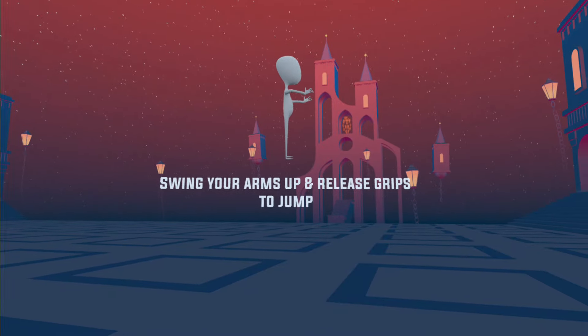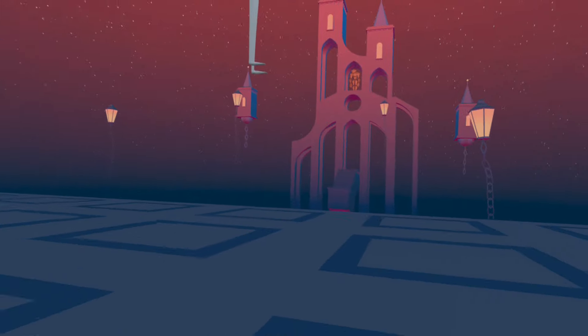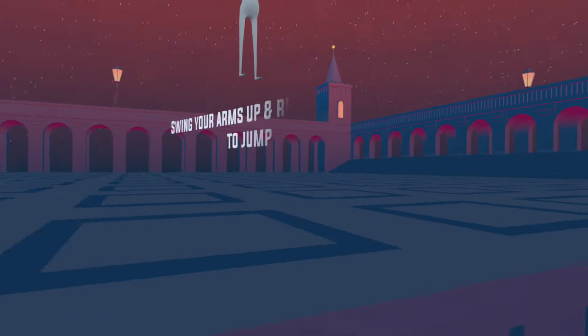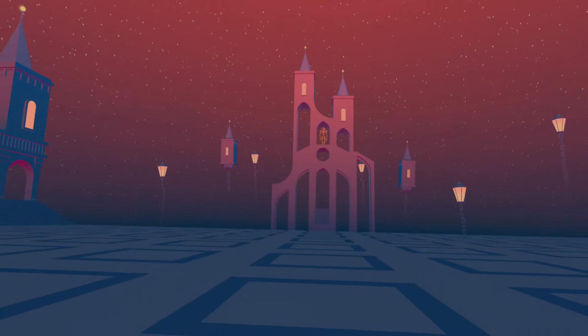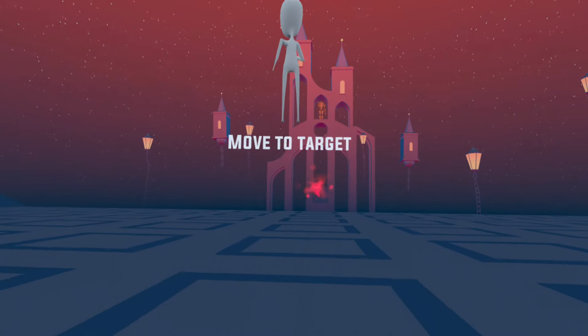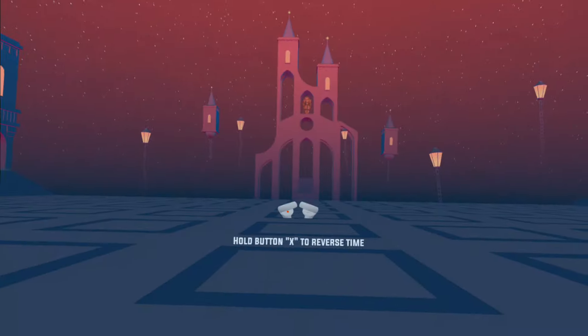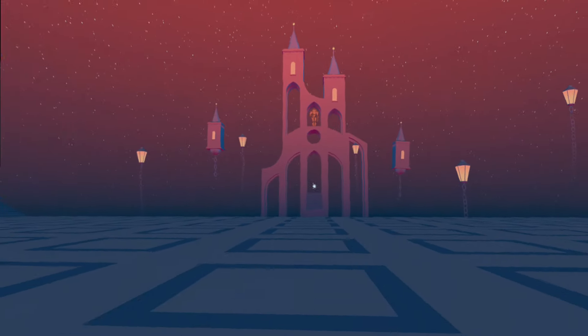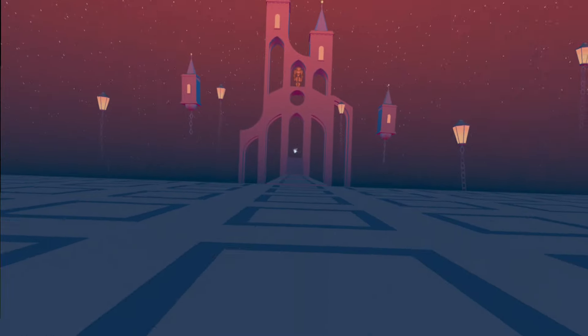Swing your arms up to jump. Hold both grips — whoa, we fell off again. Holy cow, these games never work for me for some reason. Hold both grips, swing your arms — okay, move to target. Press X button to reverse — okay, reverse time, so we can go back in time, which is interesting.